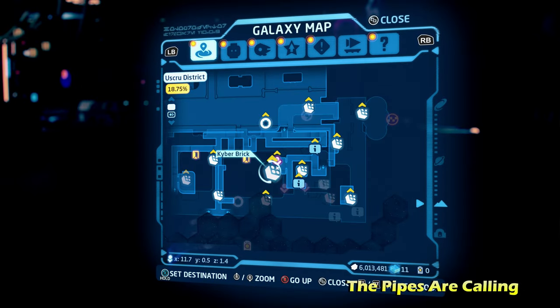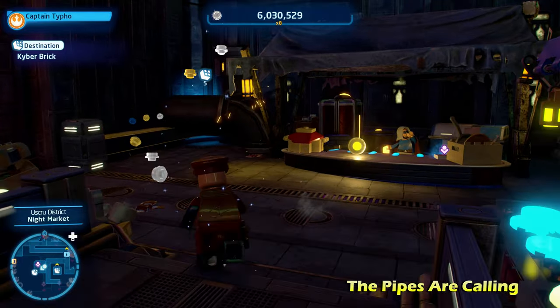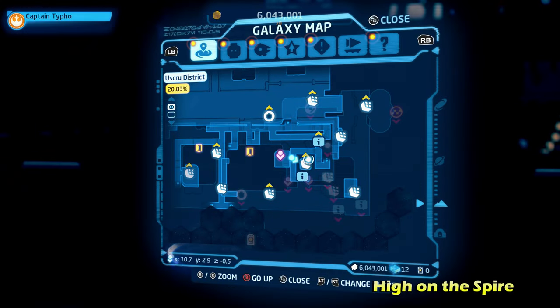Next up, we're going to be doing a puzzle called The Pipes Are Calling, and this one is insanely simple. All you have to do is go to it — it's going to be behind these pipes. Just jump up and fall down into it. You don't even need any special abilities, and you will get that kyber brick.